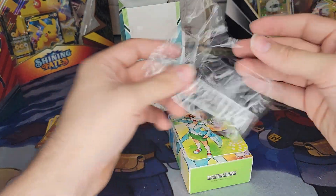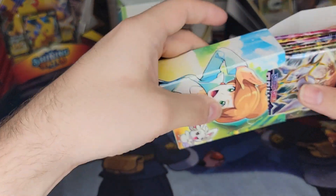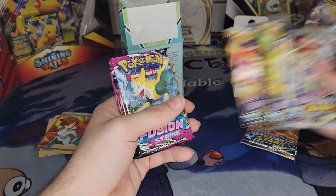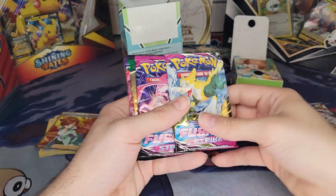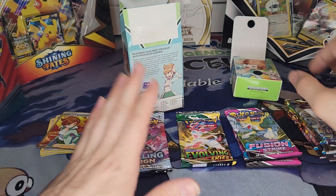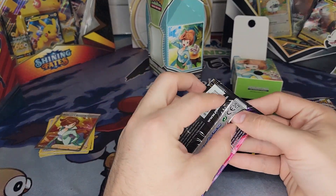Now let's see what packs we have. It looked like only two from the side of the package, but we actually have three Brilliant Stars — so five Brilliant Stars in total — plus two Fusion Strike, one Evolving Skies, and one Chilling Reign. We are going to work left to right today. First up, I'm going to open Chilling Reign.